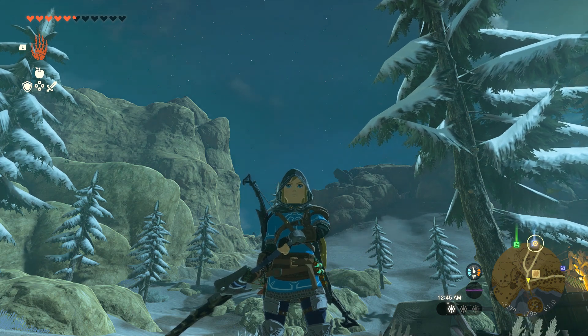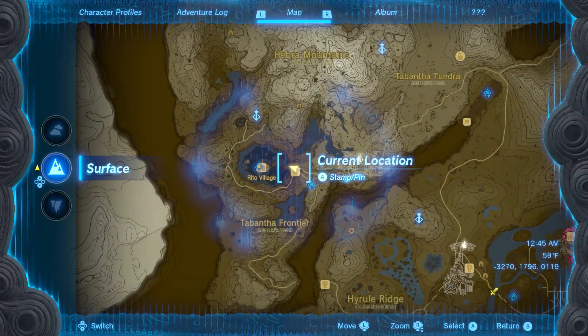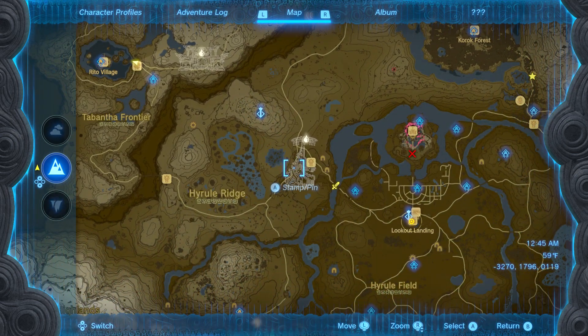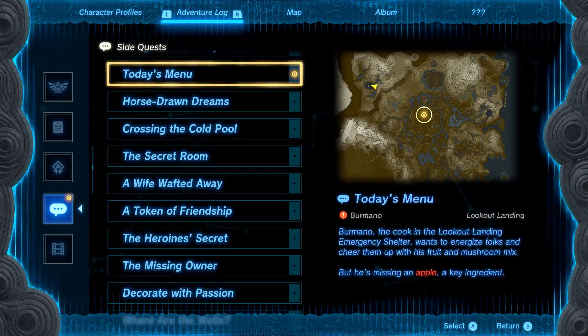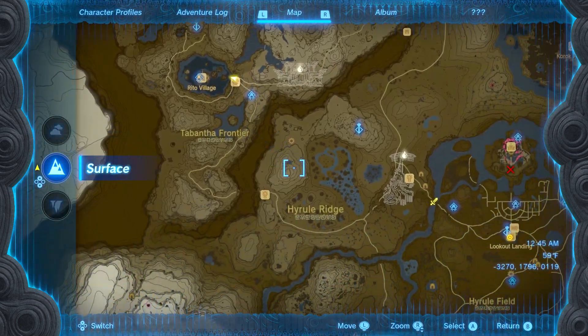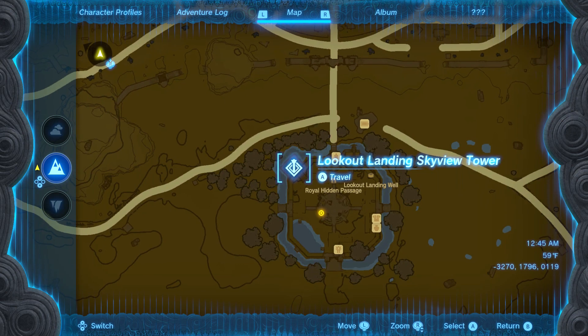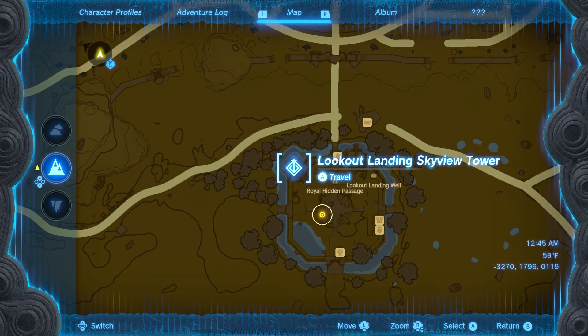Hey guys, back again. This time we're gonna be doing no side quests. This one's called Today's Menu. So all you're gonna need for this one is an apple — one apple. We can buy it or harvest it.